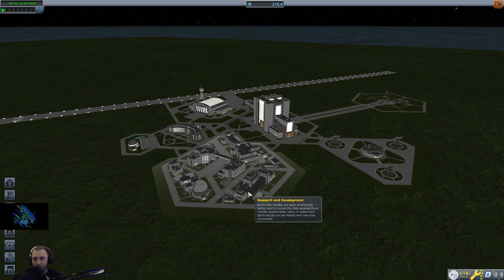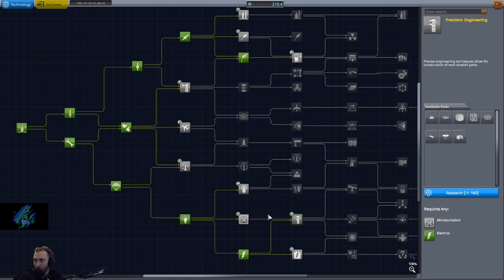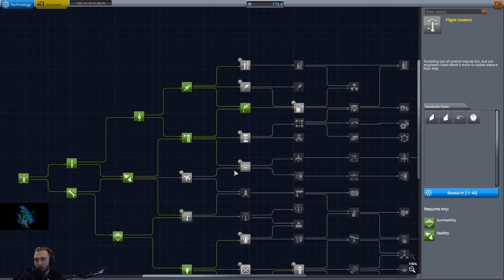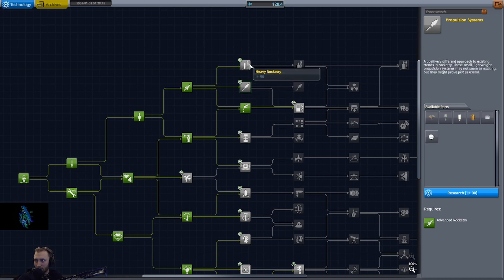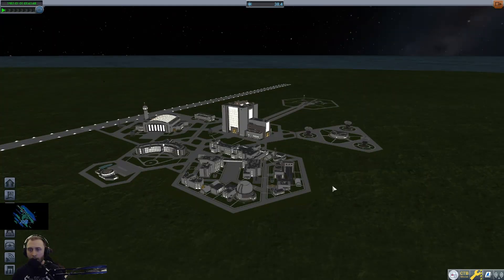We can go back there with some of the experiments. You can also do some of the experiments twice — if you didn't know, you can do that. We need this way more so we can have struts. Struts are going to make everything so much easier. Small reaction wheel — really want to have that as well. And this one so we can have two Kerbals on. We got fuel lines and the bigger tanks, but we haven't been able to use those tanks because we don't have the engines. I think getting the engines is the best thing we can do right now. Anyhow, thank you so much for watching. Have a good one. Bye-bye.